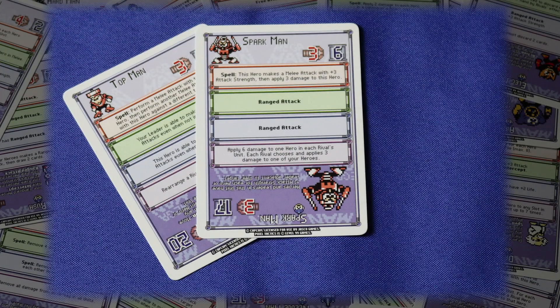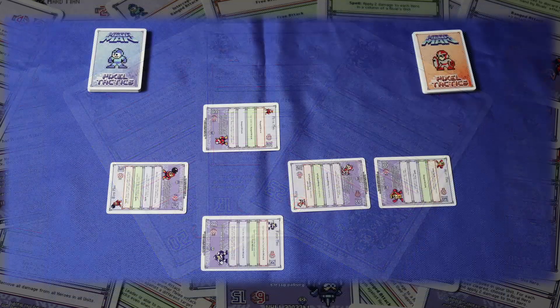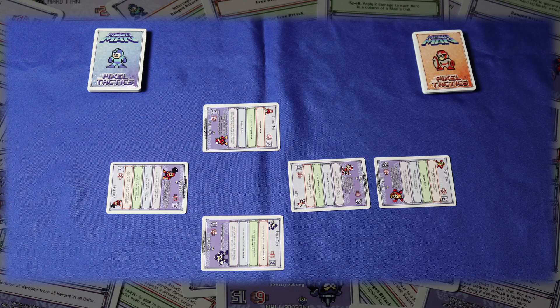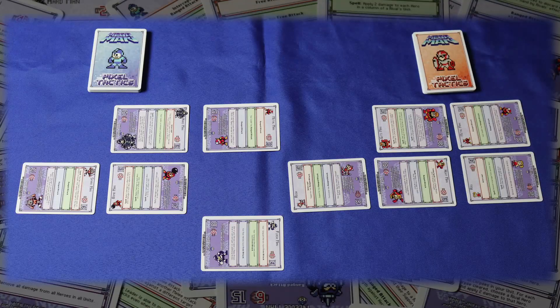Drawing a card is just what it sounds like — you take a card from your deck and add it to your hand. Bear in mind, you can't take this action if you have five or more cards in your hand. To recruit a hero, simply take it from your hand and place it in one of the empty spaces for the current wave. As a reminder, your side of the battlefield is a 3x3 grid and your leader is always in the center. After the first player has taken two actions during the vanguard wave, the second player will do the same, then repeat the process for the flank and rear waves. At the end of each round, including the ceasefire round, the first player will switch so that the player that went second in the previous round will go first next.